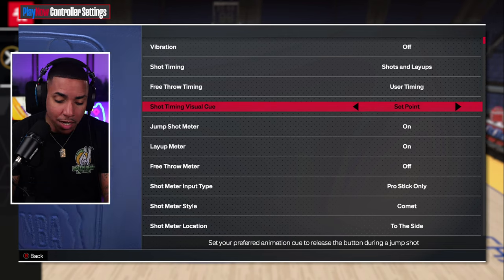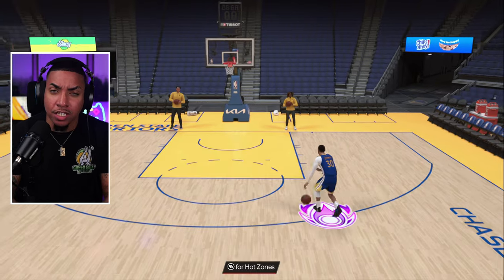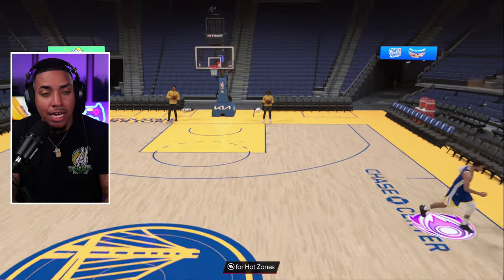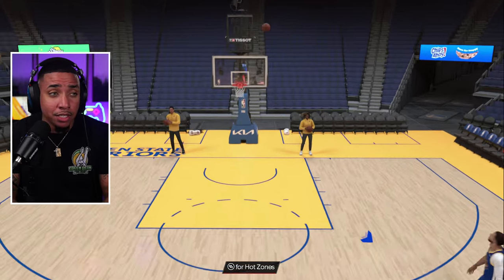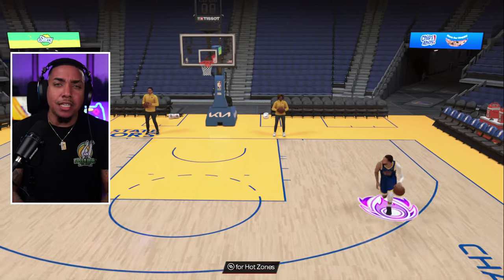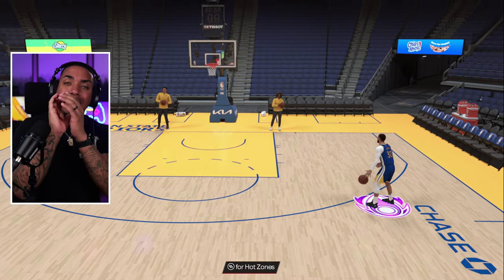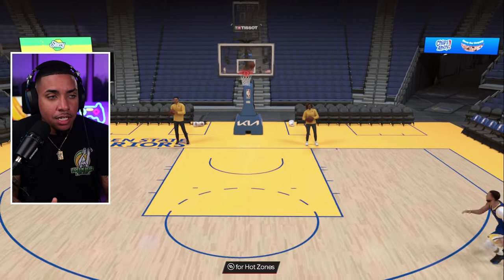Set point is going to be kind of like your early option. So if you're used to shooting early in 2K23, this is probably going to be the way for you. Jump is right when you're coming off the ground, and set point is right when the ball gets into your shooting pocket — that's where you release it, and that's what gives you that money shot.